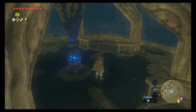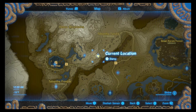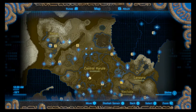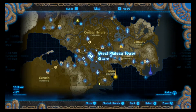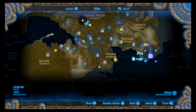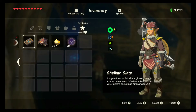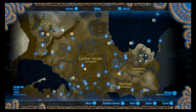Hey everybody, welcome back to LC Play's Breath of the Wild. We left off just grabbing this tower after the evil times, of course. We're kind of filling out that map quite nicely. But we haven't hit Divine Beast yet. We are pretty close to where we need to go. We've got four more orbs to get.